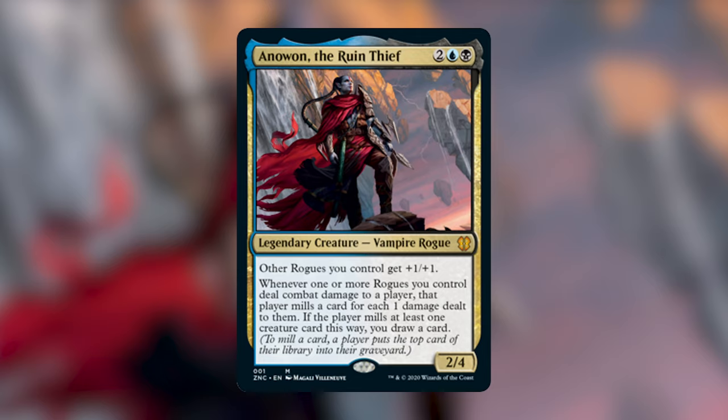Essentially, how this works is you swing at a player with three or four rogues. Anawan will trigger seeing the rogues attacking, and if any of those rogues deal combat damage, that particular opponent is going to mill however much damage is dealt to them, and you're going to draw one card if they mill a creature. Anawan only cares that a creature is milled — doesn't matter how many. Essentially Anawan can draw us up to three cards in a turn if we get through with our rogues.